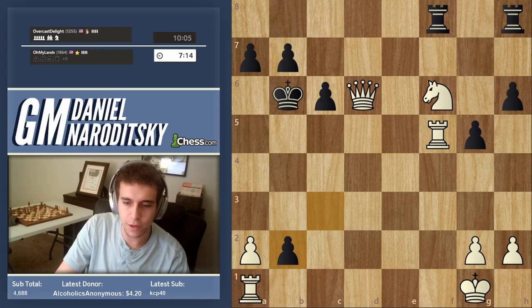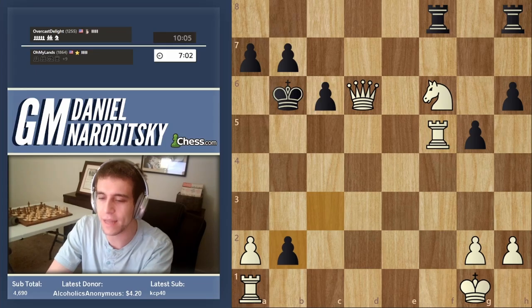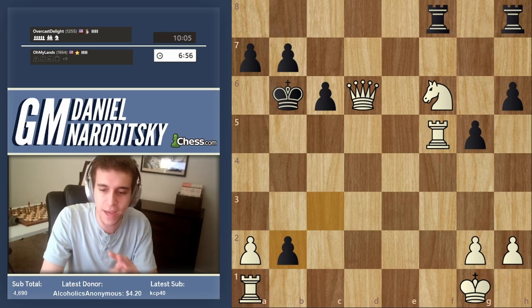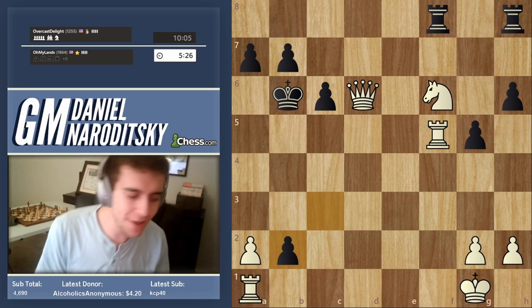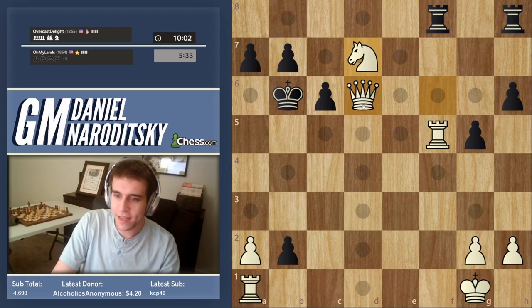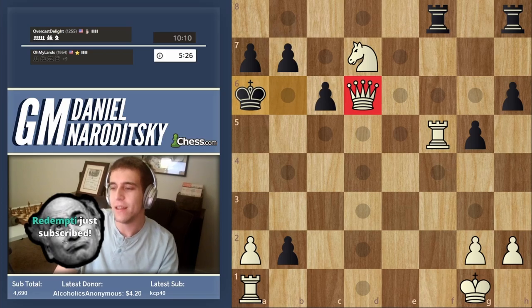We have checkmate in two moves. The move is check on d7 — a check to the king. The king has to move.